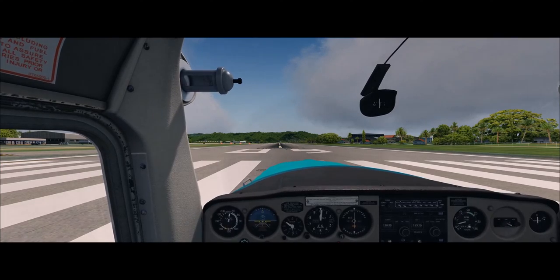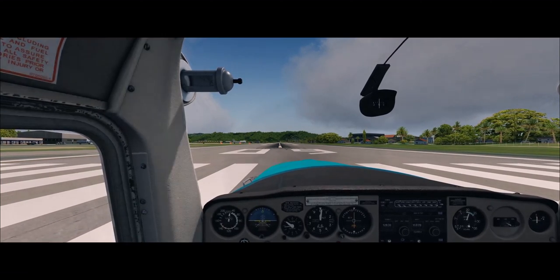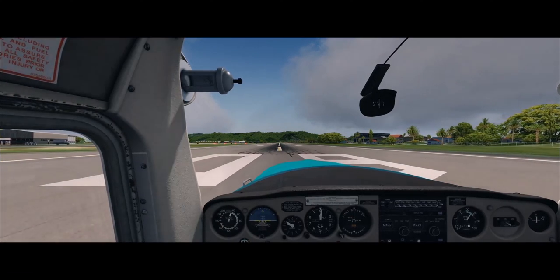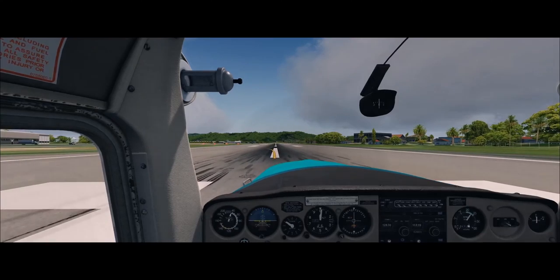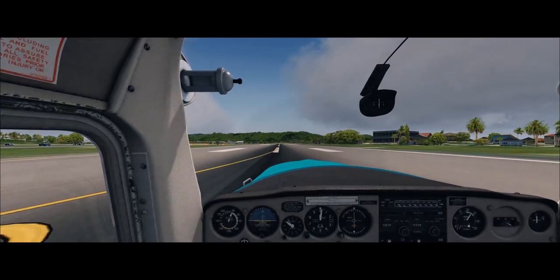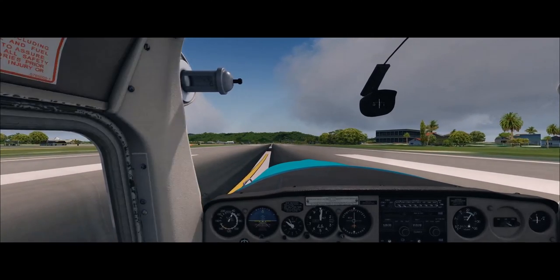We're going to get in our plane, fly around, see what it looks like, and then I'm going to install Fly Tampa's version of Saint Martin airport. They've got different textures, different terrain, different airport, and we're going to see what the difference is. This airport is special because the beach is literally situated right at the airport.